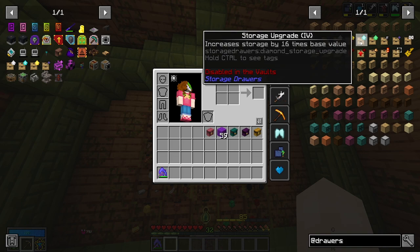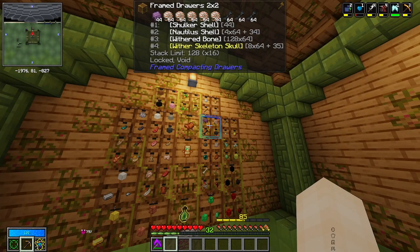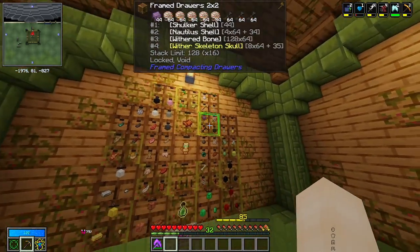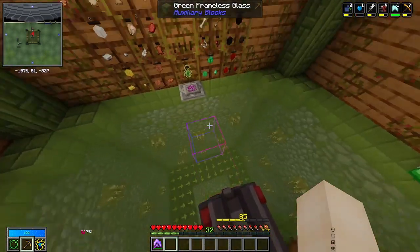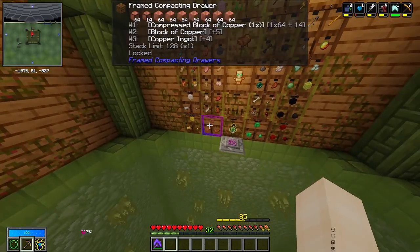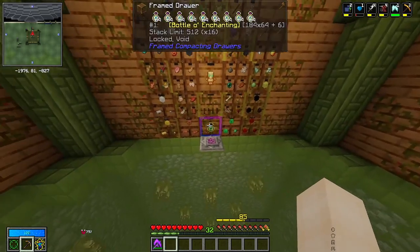All of the drawers have one of the storage upgrades made from vault diamonds — that's personal preference, but I find it's easiest and I probably won't need more than 128 stacks of each item. The only ones without upgrades are the compacting drawers because they can already hold plenty of items. Every single drawer also has a void upgrade so if one fills up and we accidentally leave the system running, it will void extra items so it doesn't lag the world with too many item entities. We have compacting drawers for the various metallic items from different mob drops.